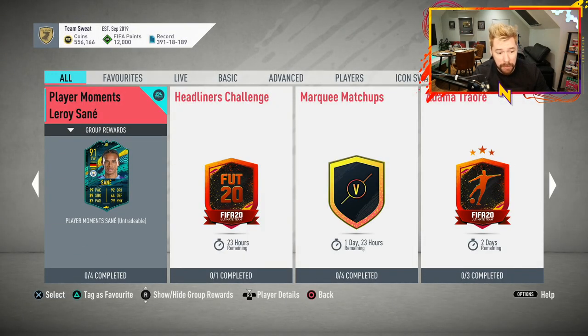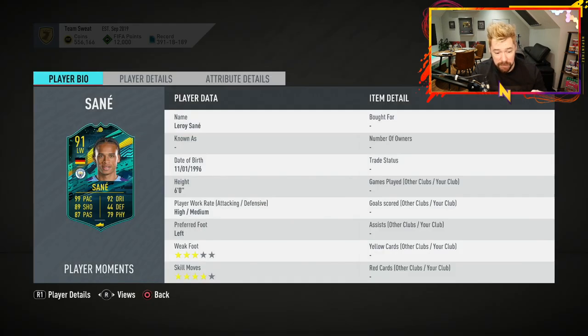And then they've given a Player Moments Leroy Sané. Now the first concern is that there are four segments for this. Three-star weak foot, four-star skill moves. Wasn't he three-star, three-star? Have they given him a skill move upgrade as well? I know they did yesterday with Costa. So four-star skill moves, three-star weak foot is just him right now.